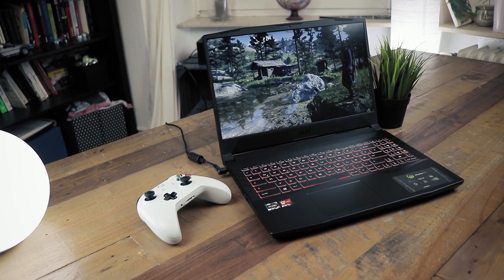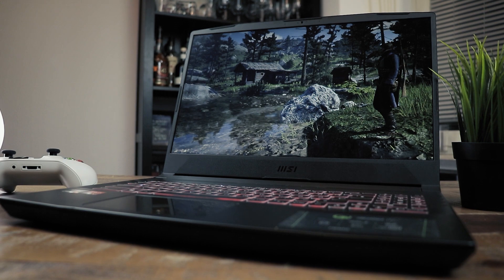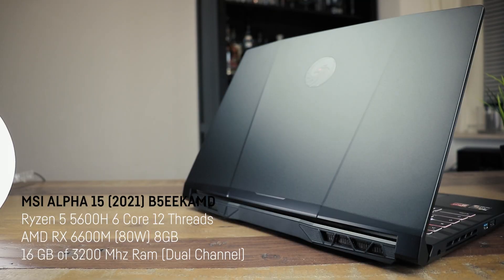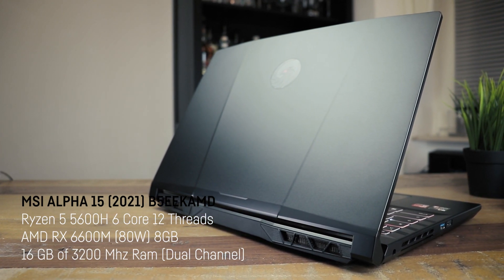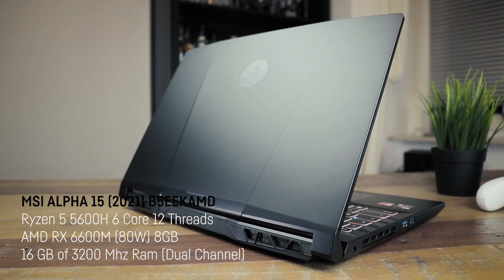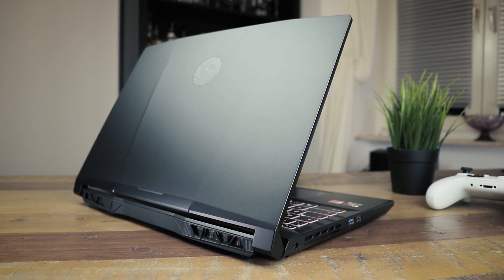My name is Hudwood and today we are going to take a look at a lot of games using the brand new 2021 version of the MSI Alpha 15, which comes with the 80W AMD RX 6600M GPU and 16GB of DDR4 3200MHz RAM, accompanied by a Ryzen 5 5600H 6-core 12-thread CPU, which will do a fine job as you will see pretty soon.